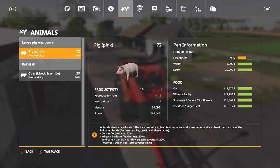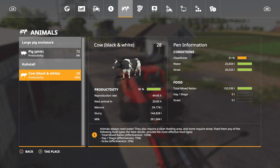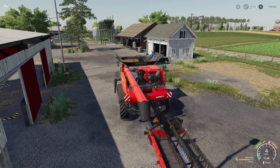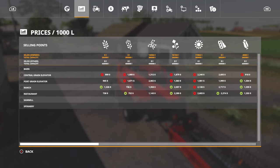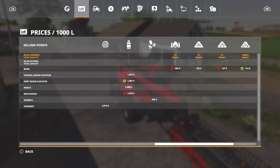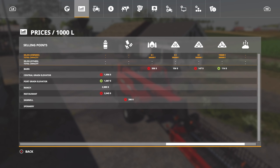Our animals are good, but we need more — we need chickens and sheep. We've got 72 pigs when we bought 25, and 28 cows when we bought 25. We've got a lot of slurry and a ton of milk. Milk right now is running $2,800 at the Ranch — that is just a stupid good price and I want to go get it. Unfortunately, we can't sell slurry because we don't own anywhere to sell it, which means we'd have to buy the BGA, which costs $227,000.